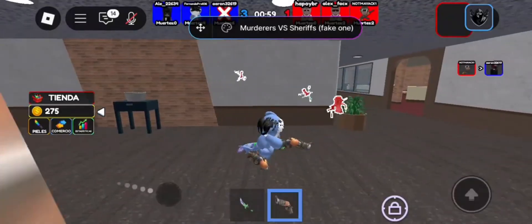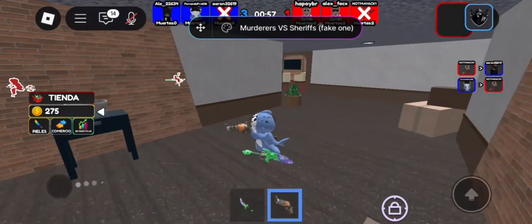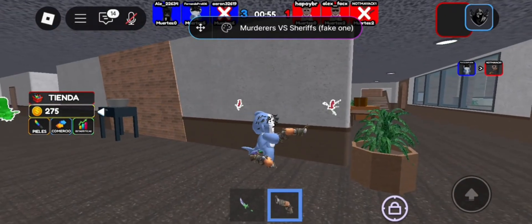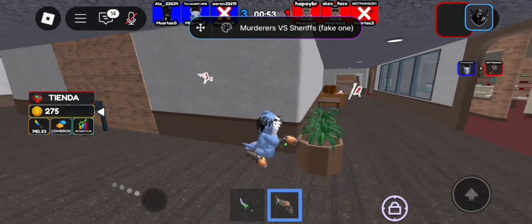It only takes a minute max, then the file will start downloading. After install, open Roblox, join any game, and you'll see the executor ready to use. Paste your script, hit inject, and boom — it loads straight into the game.